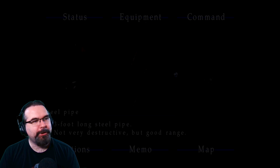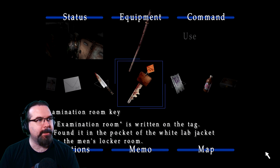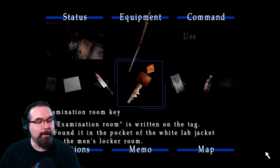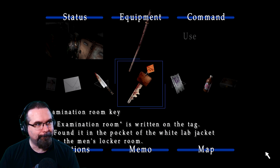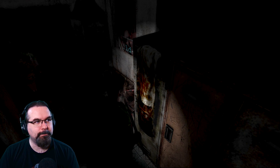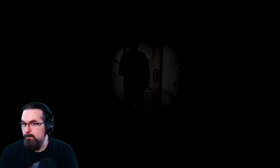We've got ourselves the Examination Room Key. I can't say 'examination room' back to back together for some reason — odd. Let's check out that key. The Examination Room Key, found in the pocket of the white lab jacket — not coat — in the men's locker room. It seems to have blood on it. Well, it did come from a bloody white coat, so who knows.